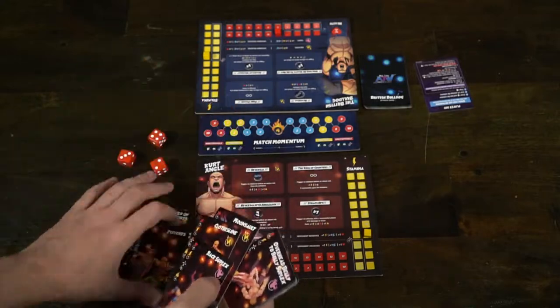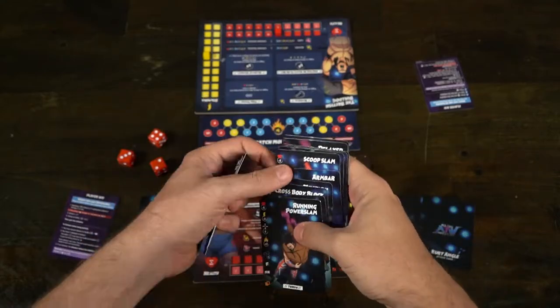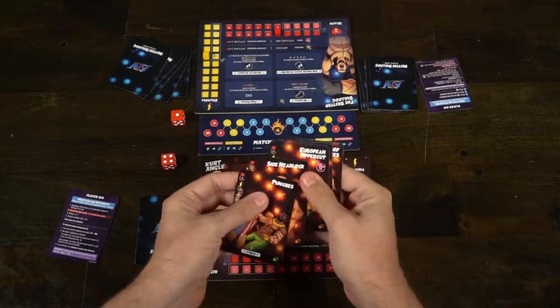After that you're going to take the momentum board and place the fire icon in the middle of the playing track. Give every single player a player aid card and then have each player draw five cards. Then select the first player by having each player roll a die — the higher roll gets to go first.